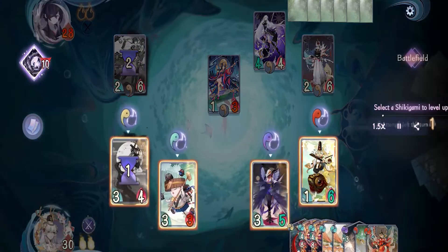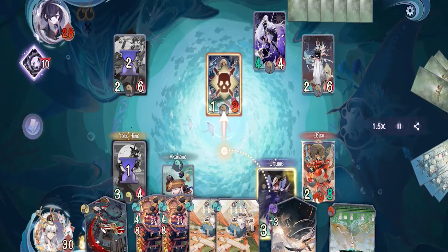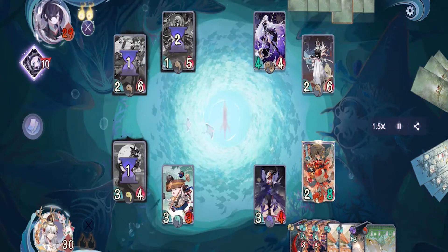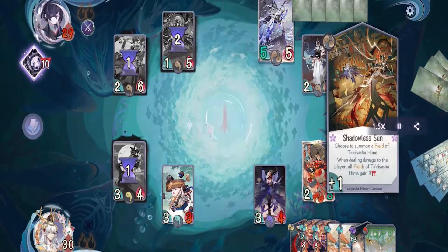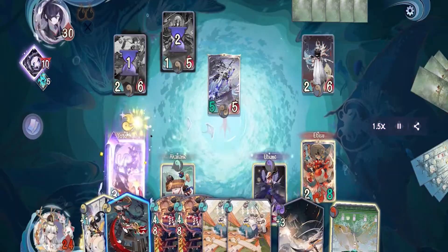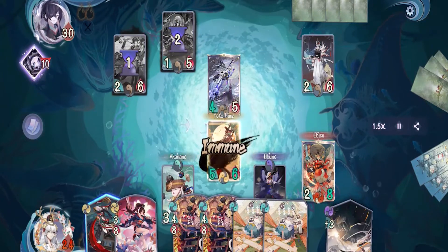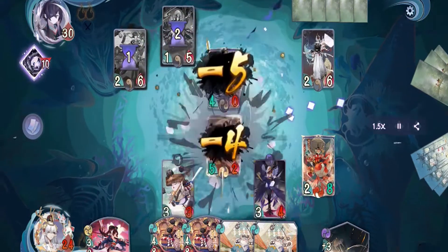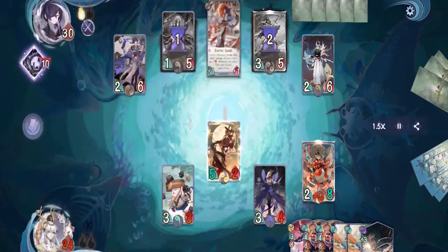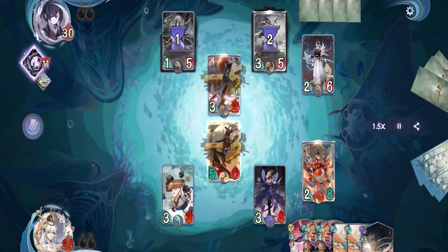On our turn we kill their Susabi with Akaname, then activate Sparkling to gain one shield and draw a card. On their turn they activate Kaguya's field then attack our Akaname with Kaguya — that tells me they don't have any more of Kaguya's cards in hand. On our turn we evolve Ebisu, then kill their Kaguya with Ubume and pass. On their turn they evolve Takiyashahime, activate her combat card dealing six damage and powering up her field — we need to kill Takiyashahime right away because her first strike will kill almost everyone on our side. On our turn we level up Yotohime, activate Good Omen, use Foresight Slash to deal with her field, then activate Flash Blade to kill her. On their turn they evolve Susabi, activate Kujira's field giving one shield when taking damage, then kill our Yotohime with Susabi and pass.